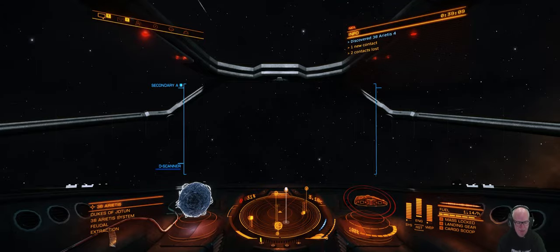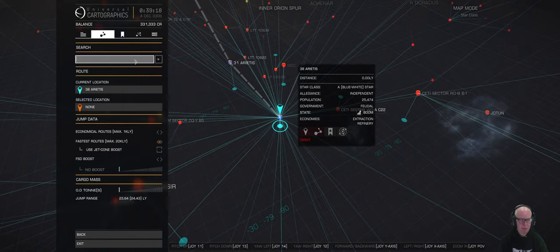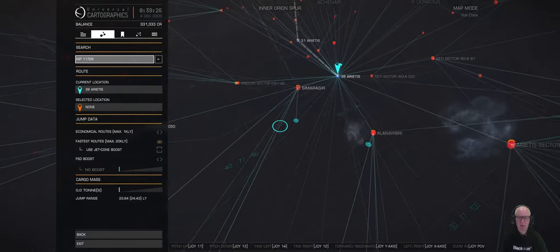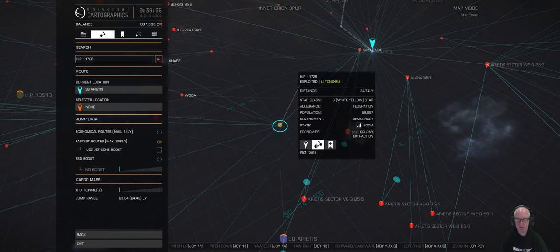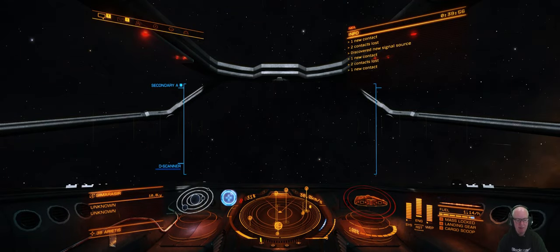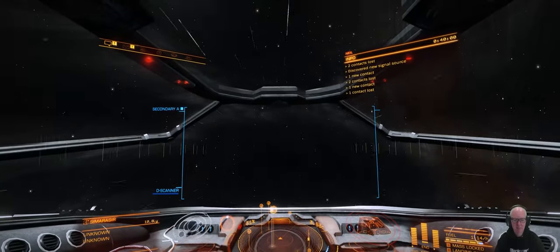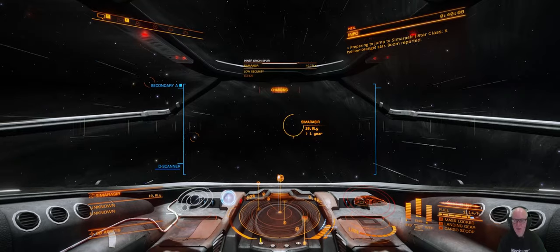We've done HIP 11728. Now going to our final destination. HIP 11728 — like me, I'm very hip. 11728. Lovely. That's 30 light years. 24 light years, one jump? No — but we've got that intermediate one there. Exit properly and throttle up. Two jumps and we're there. We're doing this quite quickly.